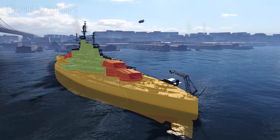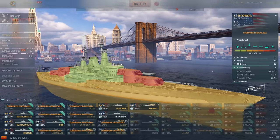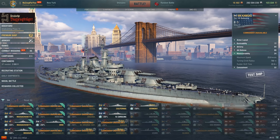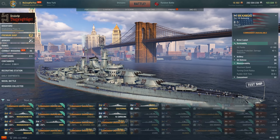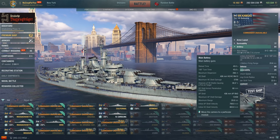At tier nine I would have been happy with another Iowa-class ship or maybe something else, and then at tier 10 you could work in your paper ship — kind of like Montana. But that's not what we got.